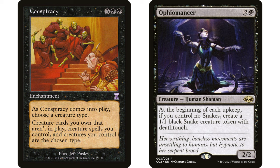Ophiomancer is just a fantastic card in any Commander game. At the beginning of each upkeep, if you control no snakes, create a 1/1 black Snake creature token with deathtouch. It's great sac fodder, a great blocker, and opponents won't want to attack you. If you already have Ophiomancer in a deck, maybe throw Conspiracy in there — or if you have Conspiracy, it's easy to add Ophiomancer.